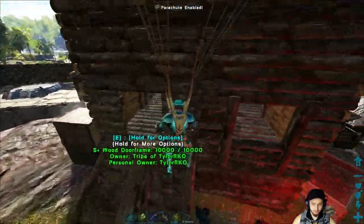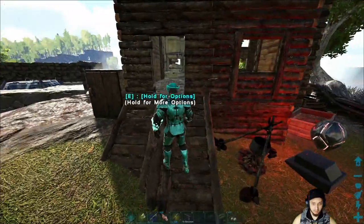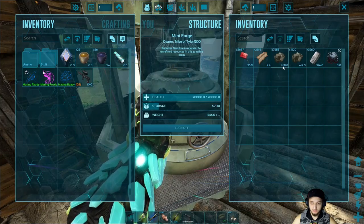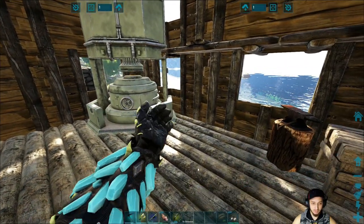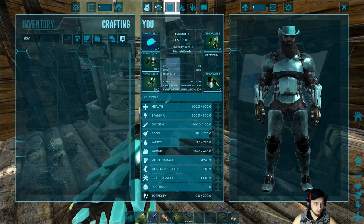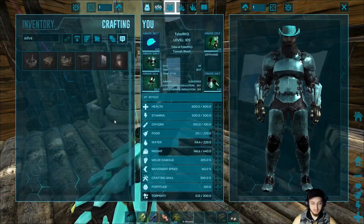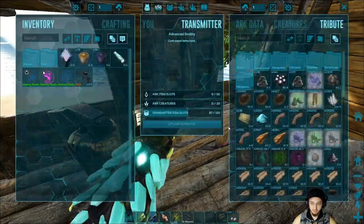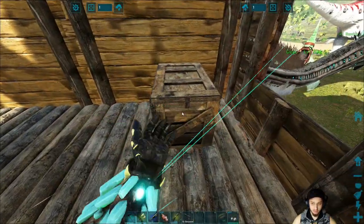We want to get these trophies laid out. We did a lot of farming — as much metal as we could find — because we want to build an advanced forge which costs 5,000 metal. Once this stuff is done cooking up we can make that, then we just have to transfer everything.